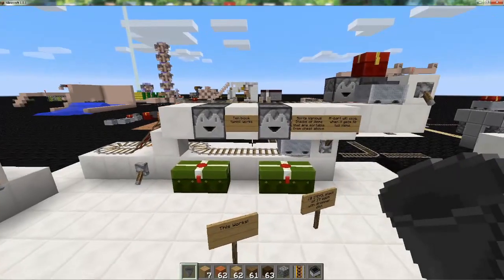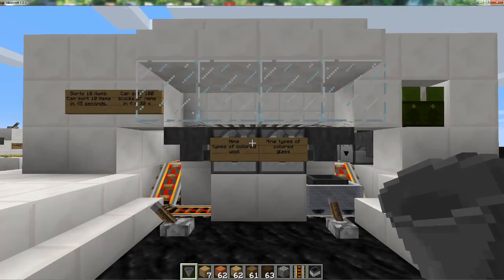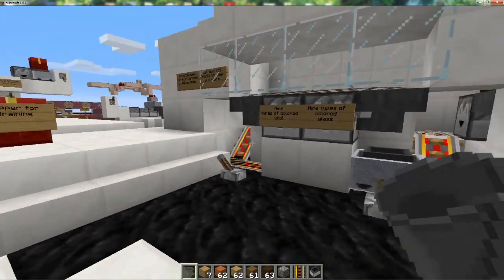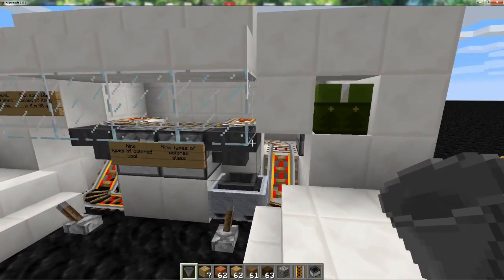I turned that into these item sorters here. These are dropper sorters, and most of my video is going to talk about this sorter and this sorter. First I'm going to talk about the double dropper sorter.